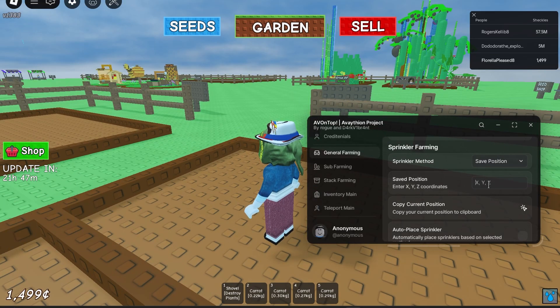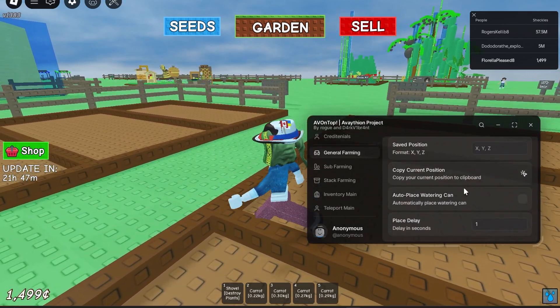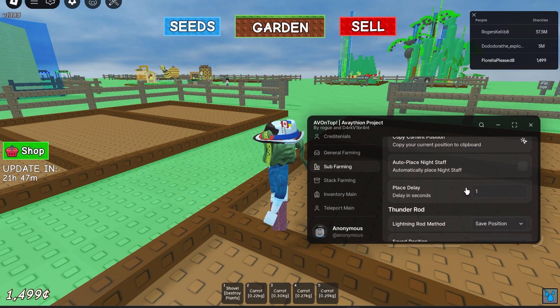We can do sprinkler farming. You can save your position, copy your current position, put your position in, and then place sprinklers there whenever you need to. Very cool.